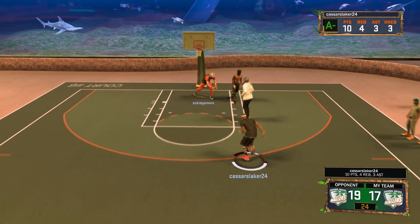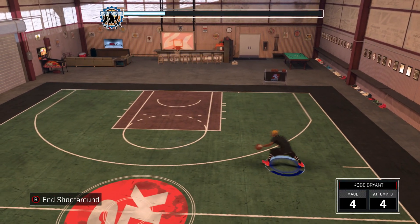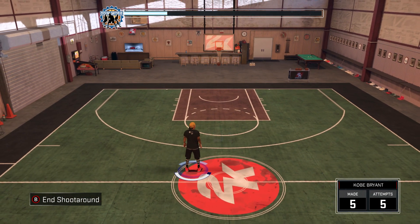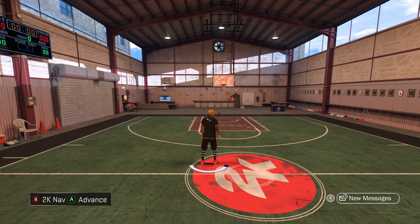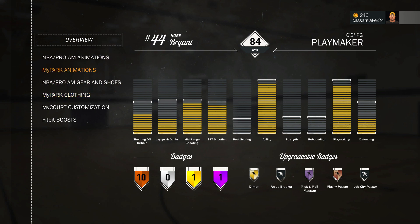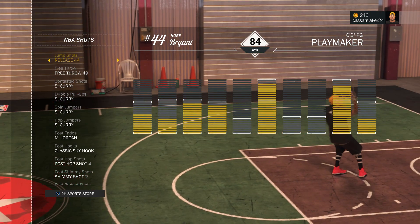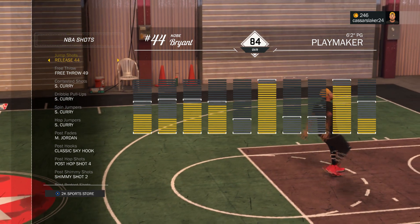But before you equip this jumpshot, I must tell you — go practice it in the MyCourt. If you do not practice it in the MyCourt, you're not going to learn the release, which means you will not have it down pat and will not be able to use it as frequently as I am. Anyone who comments saying it's trash — unless you try it out and practice it in the MyCourt, the jumpshot is jumpshot 44. I've been using this jumpshot for a long time and it is the best jumpshot. It's money, wet, green — everything under the sun. I love this jumpshot so freaking much.